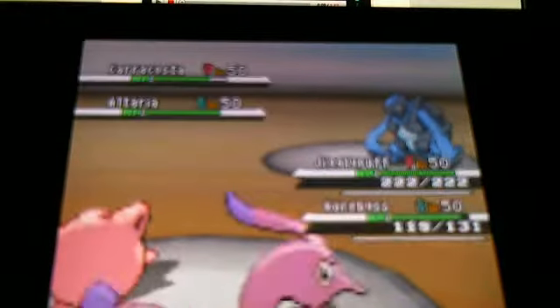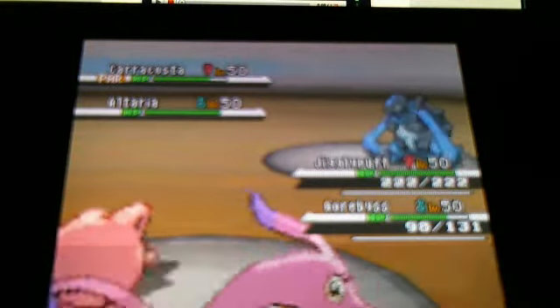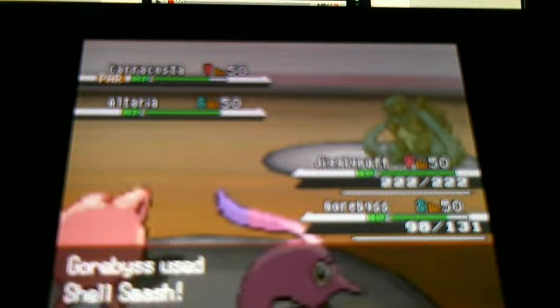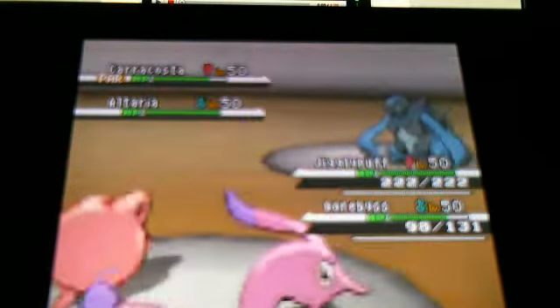Let me move the camera so you can see this a little better. Careghost is going to use Crunch, and it does not that much. But I do manage to do a Thunder Wave, so I can try to slow him down, and see if he won't attack. Now Mable sets up Shell Smash. But I only used Blizzard that one time, so I can try to snipe that Altaria.